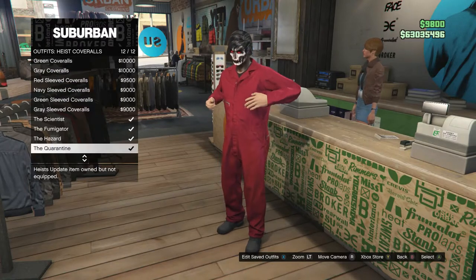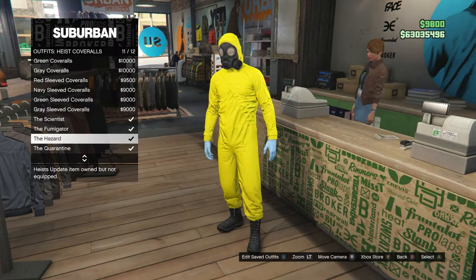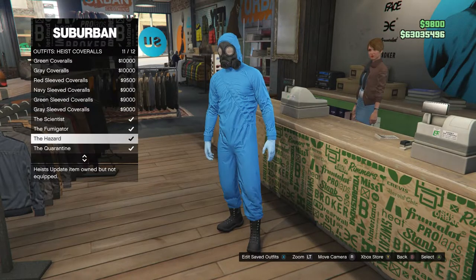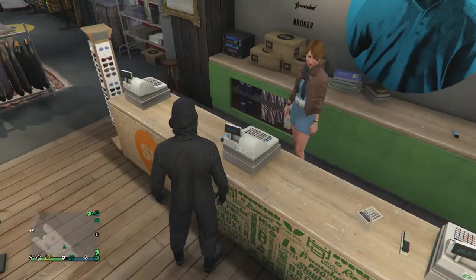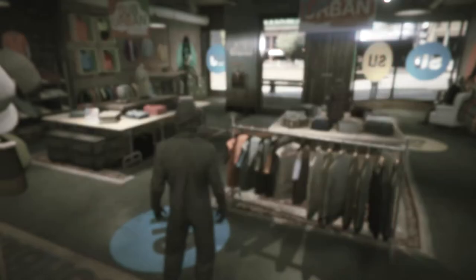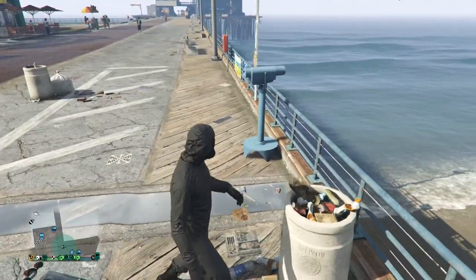Click on Heist Coveralls and scroll to the bottom — slots 9 through 12 have the toxic mask outfits: the Scientist, Fumigator, Hazard, and Quarantine. Select one of these with the toxic mask. After putting it on, head to the pier so you can do the telescope glitch.